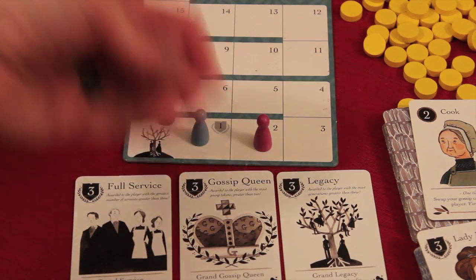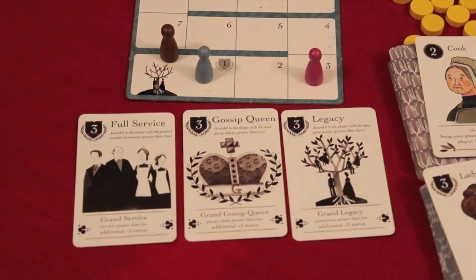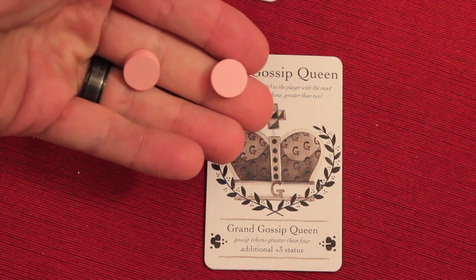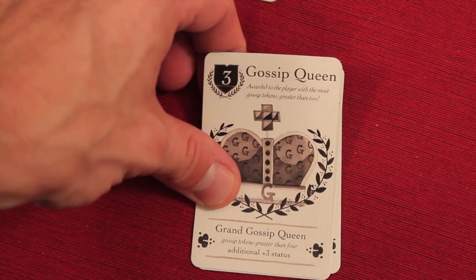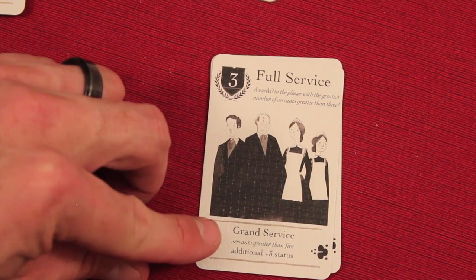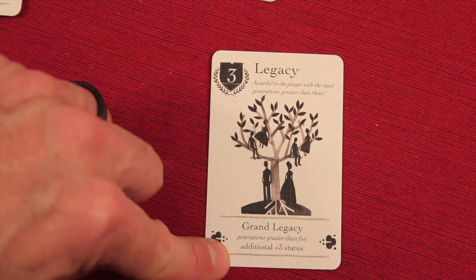At any time during your turn you can spend six gold to get one of these status tokens, which moves you up one point. There are also three award cards: 'Full Service,' 'Gossip Queen,' and 'Legacy.' If you put gossip on someone and it ends up being successful, you get a gossip token. If you have more than four gossip tokens — five or more — the first player to do so takes the Gossip Queen card for an immediate three status points. If somebody else gets more than you, they take it from you: you get minus three and they get plus three. Full Service is if you have more than five servants, with additional plus-three status for each additional servant. Legacy is if you have more than five generations, worth three status points, with another plus three per additional generation. Those are the long-term goals in the game.